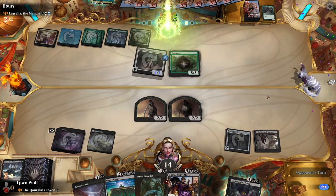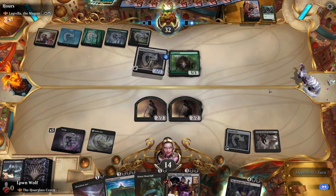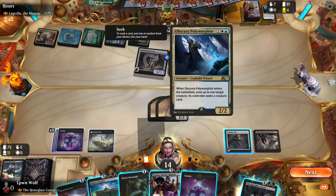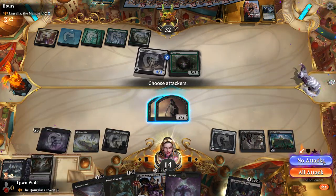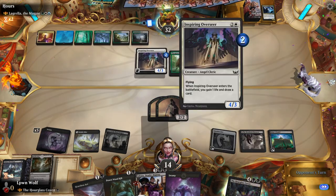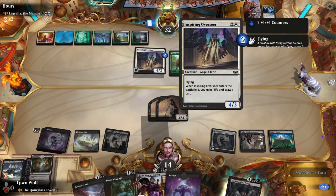Thragtusk — man, that's annoying. Up to 32, and discarding as well. Let's go for the Citadel here. We'll leave these up to block the Thragtusk. I'm actually annoyed at myself that I didn't kill this Overseer earlier because it's actually kind of problematic.